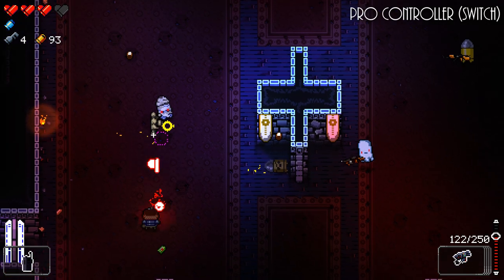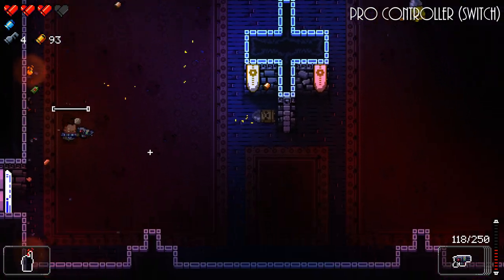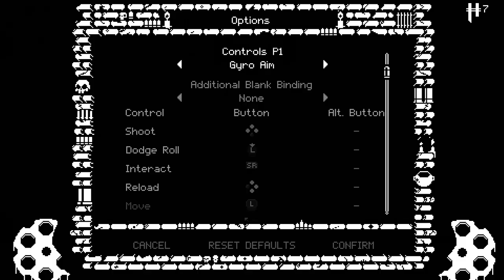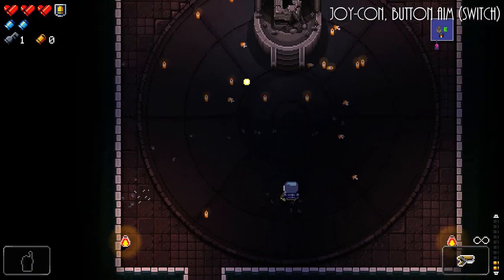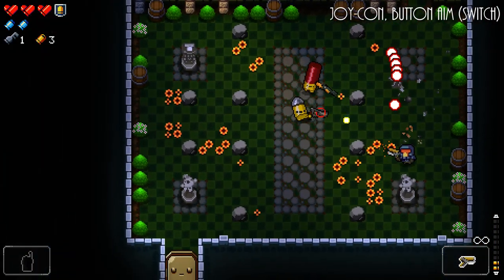Without a second joystick or a mouse, how do we play Enter the Gungeon with just one Joy-Con? One way is with button aim, where each button corresponds to a direction. Press the up button to shoot up, down to shoot down, and so on. You can press two adjacent buttons at the same time to shoot between those two directions, giving you eight directional shooting. Generous aim assist takes care of the rest.